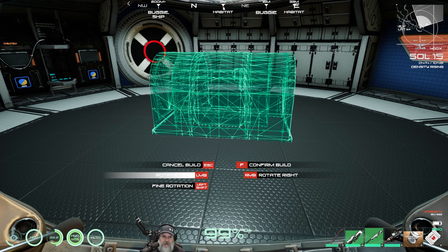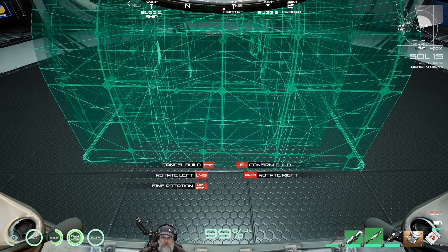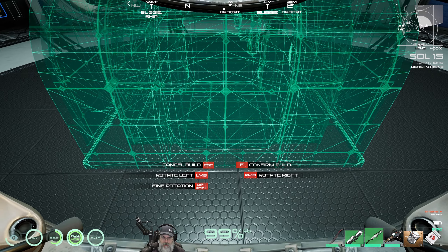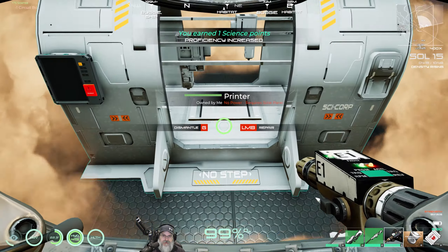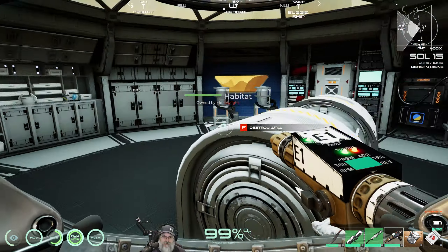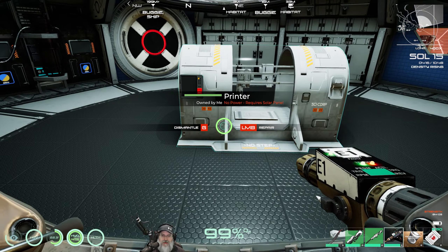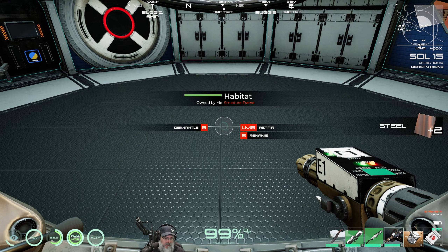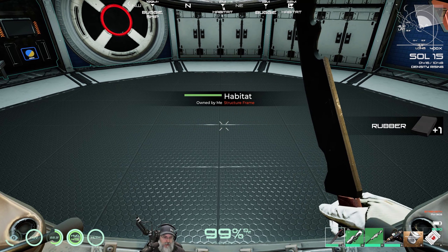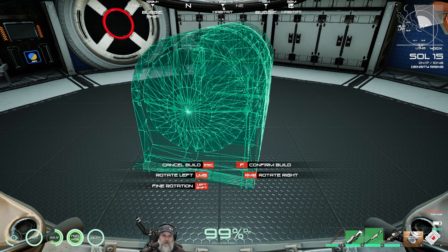The other thought I have is we could leave everything out here for now while we're doing the build, and then when we're finished move stuff indoors. But I want to just kind of see what that's going to look like, so let's take all of this stuff apart. You were telling me — whoever was saying this — that you kept the forge outside, presumably because it's too tall to fit inside.